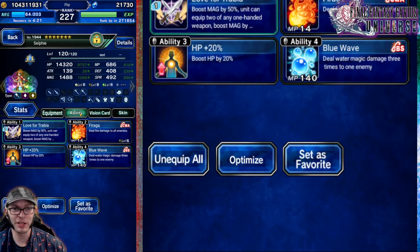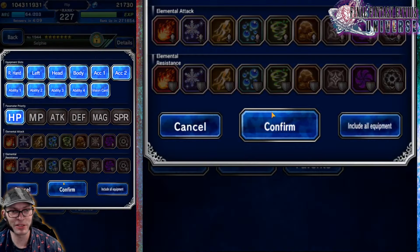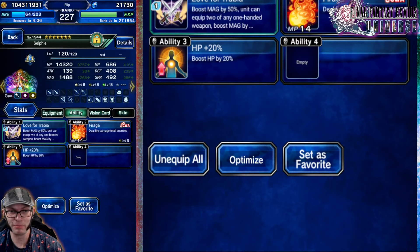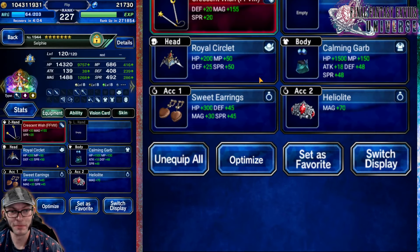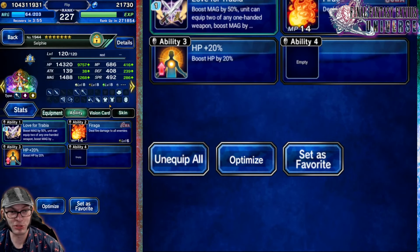For Selfie, the important thing is that we actually don't even need Blue Wave on her. The important thing is Faraga and everything else — you can just hit Optimize for HP, but make sure she has Faraga on her. Faraga comes from VV, which is a three- or four-star base. You can also get it from Ifrit, Flame Whip Replica, or Phoenix, but I chose to use the VV version.